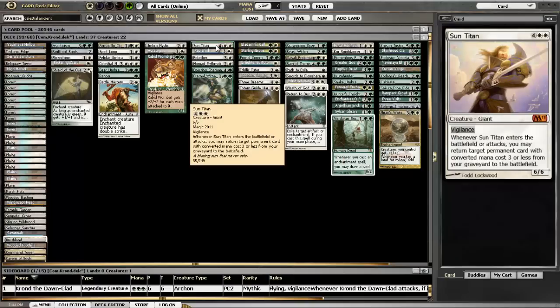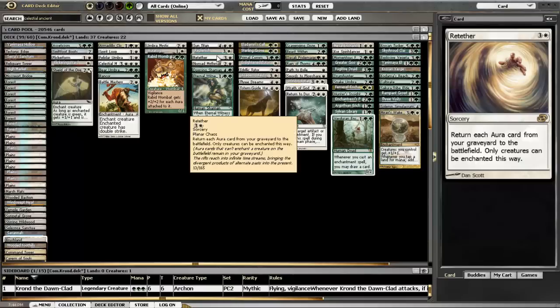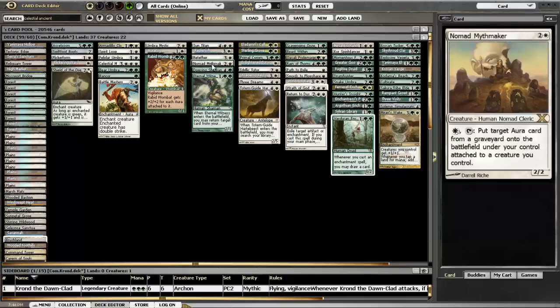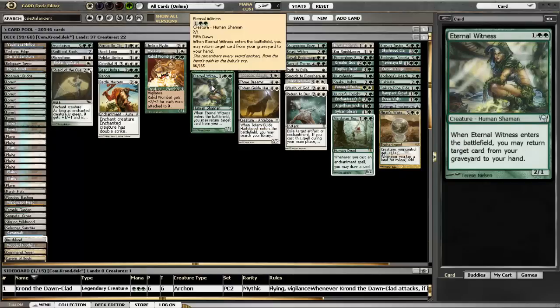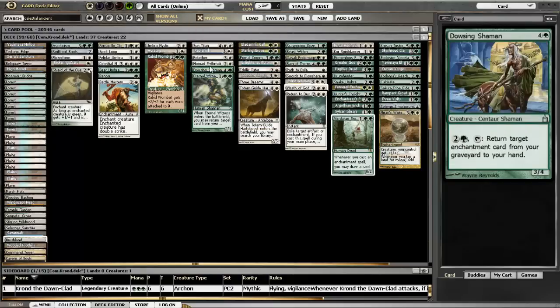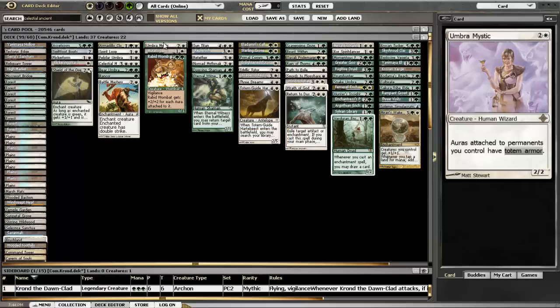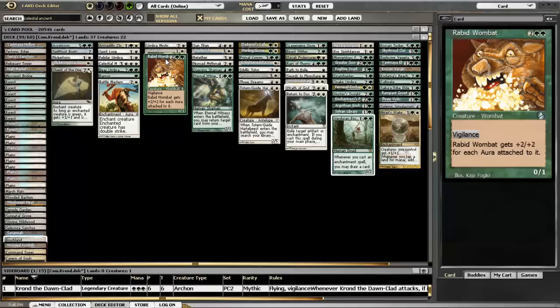We also have a decent amount of recursion. Sun Titan - I wanted to pick auras that cost three or under so I could bring them back with Sun Titan. Replenish and Retether - Retether is obviously better in this deck, but Replenish works out well most of the time unless you're facing another enchantment or artifact-based deck. The Mythmaker lets you get stuff out of the graveyard, Dousing Shaman, and Eternal Witness. I just didn't use Dousing Shaman that often - not sure if it's because I didn't draw him.